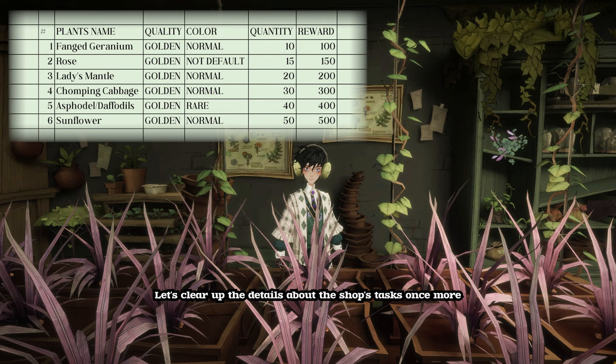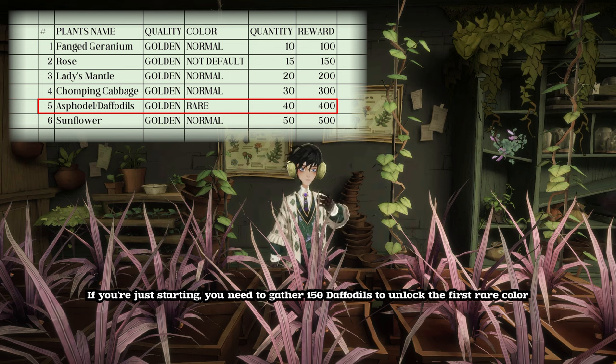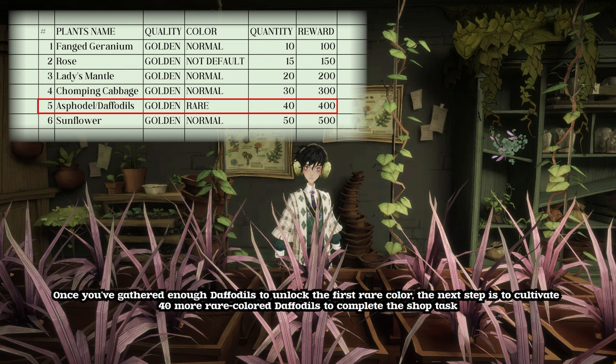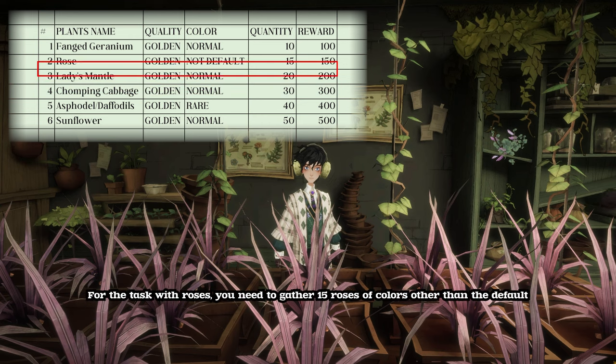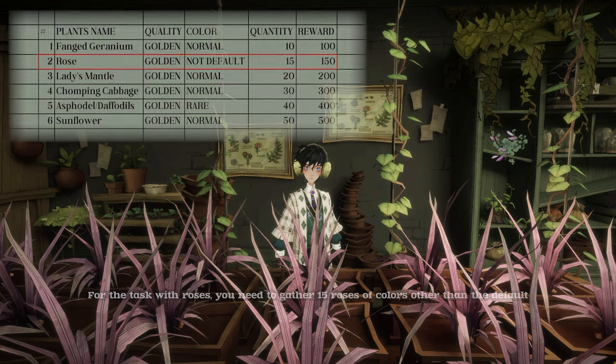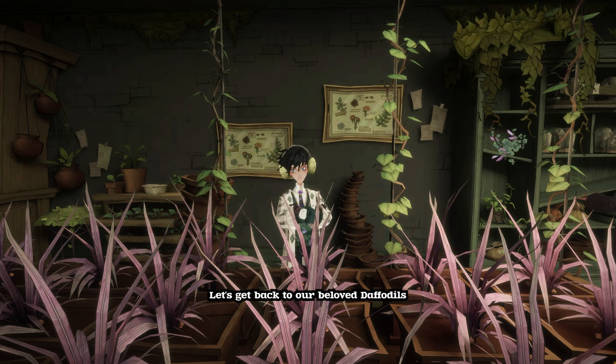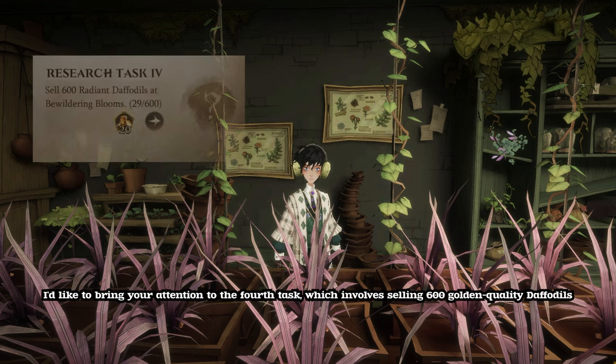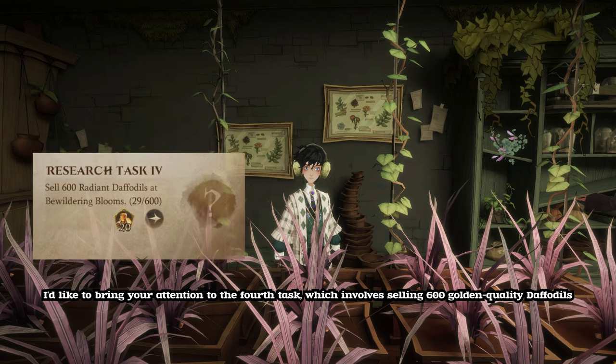Let's clear up the details about the shop's tasks once more. If you're just starting, you need to gather 150 daffodils to unlock the first rare color. Once you've gathered enough daffodils to unlock the first rare color, the next step is to cultivate 40 more rare colored daffodils to complete the shop task. For the task with roses, you need to gather 15 roses of colors other than the default. I'd like to bring your attention to the fourth task, which involves selling 600 golden quality daffodils.